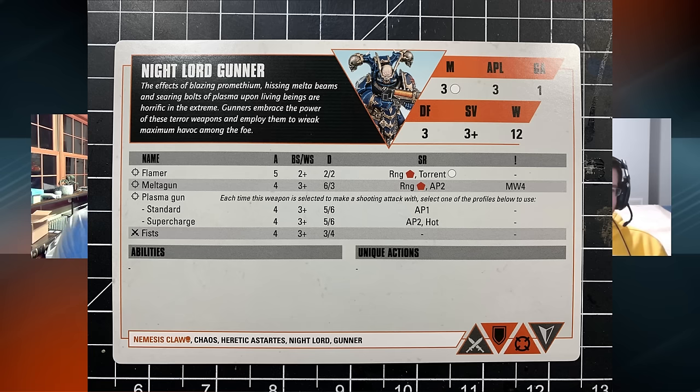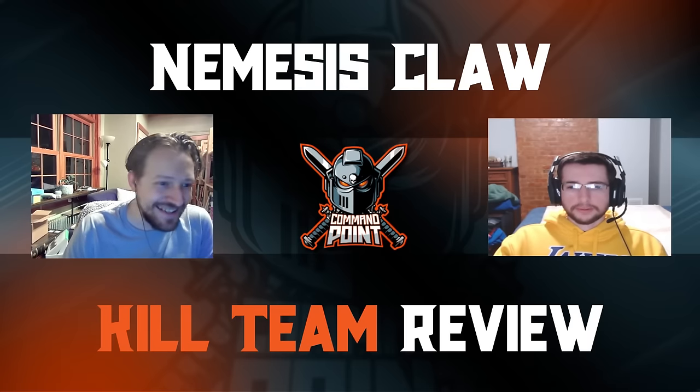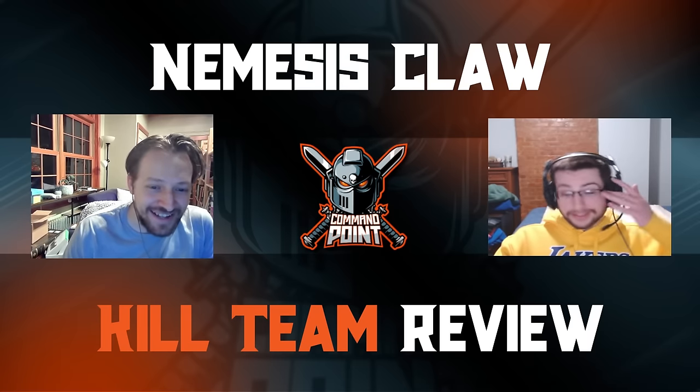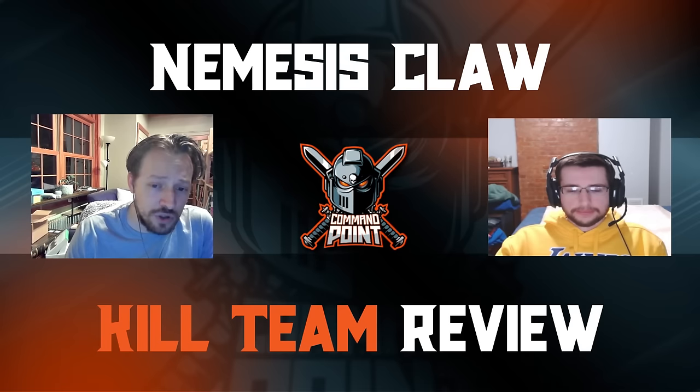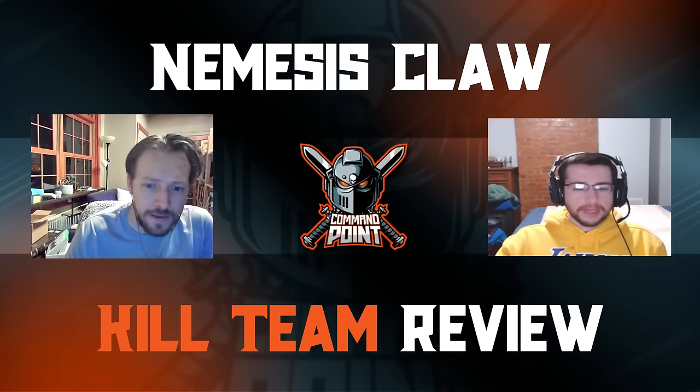We have a Gunner — we love gunners. It's got a melta, a flamer, and a plasma. Is there anything more to say? Moving on. The Heavy Gunner has a heavy bolter and a missile launcher. It does not have the reaper chain cannon — that's not legionary, which is a shame because that's my favorite weapon. Heavy bolter is decent, missile launcher I don't really love, and I don't think I'll be taking the heavy gunner on this team very often.